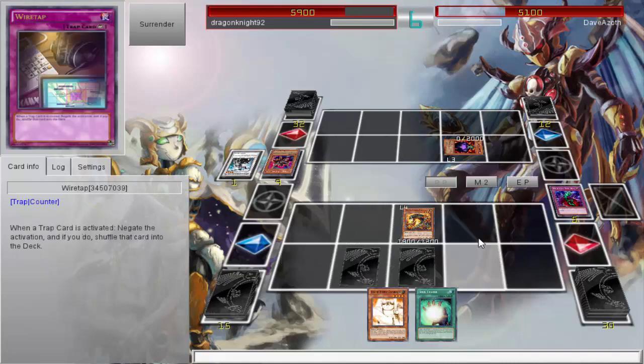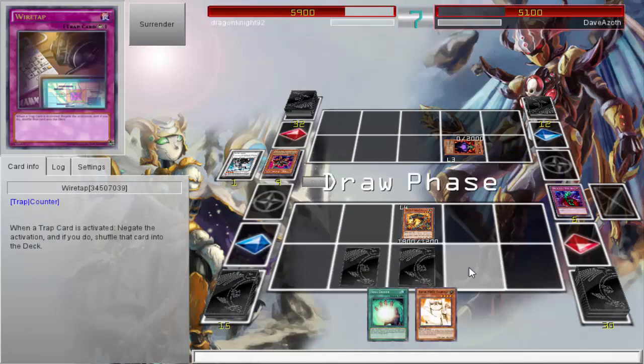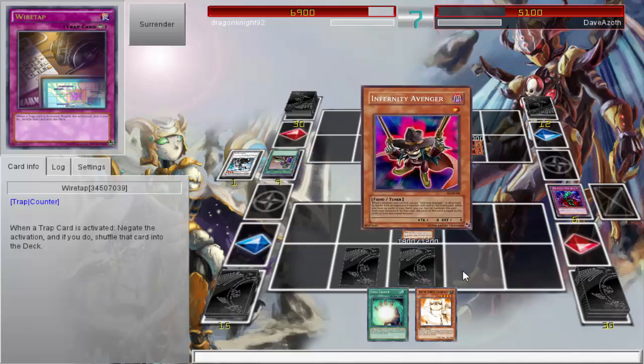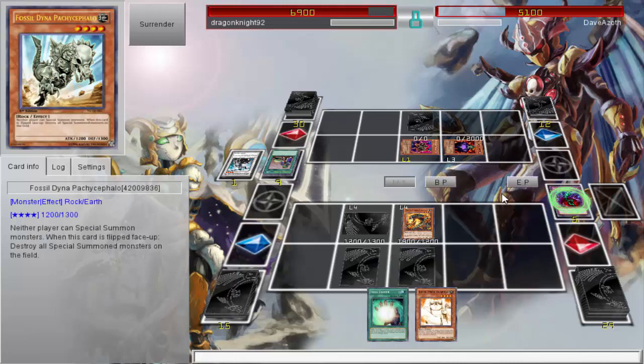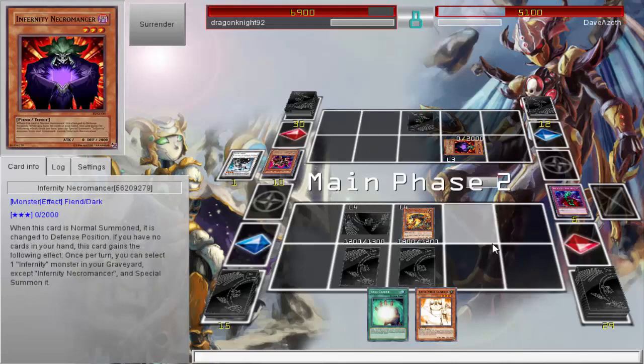I go ahead and just destroy what I can. I have enough trap cards where I'm not too worried, and I'd rather not summon anything else to go for an XYZ monster — I'd rather just have Overdose out of anything else. He can just keep bringing back the tuner monster. I think he's waiting on a monster as well, maybe having the same problem as me drawing monsters. At least I get Fossil Dyna, which can help out with all the special summoning Infernities can do.